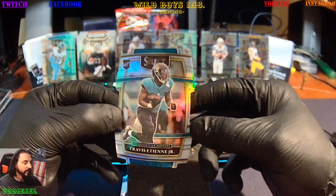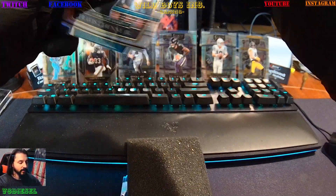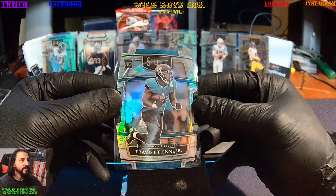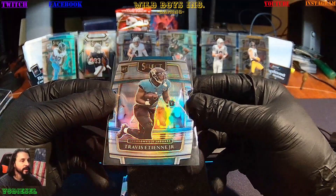Oh, here we go — we're going to get a Travis Etienne Jr. rookie die-cut, prism refractor, whatever this is. A nice card guys, look at that die cut, number 54. So it's your concourse level, but that is sweet to get in a hanger pack. Look at that — I believe he was killing it today.